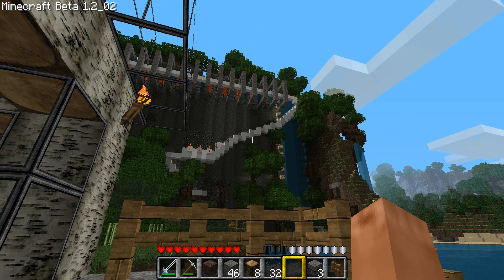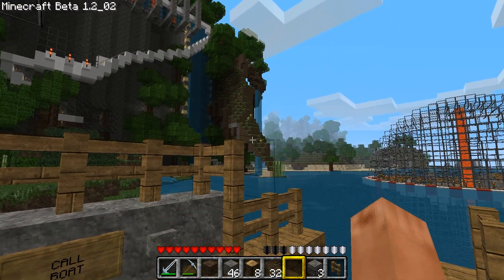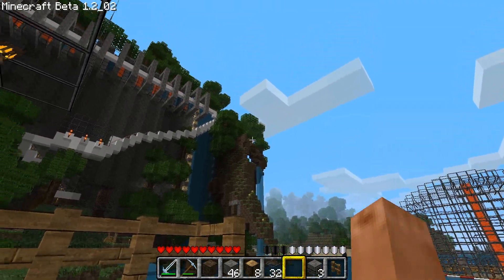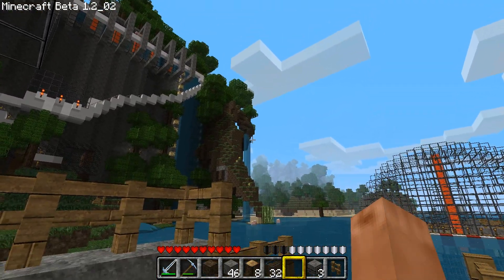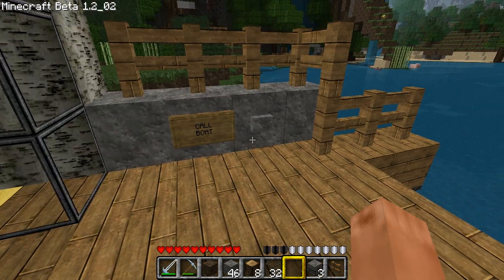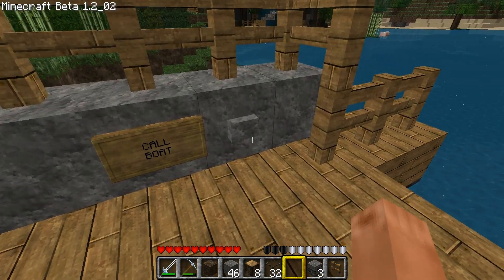Up there you can still see the monster trap and my arc-like terraforming project. And on the back side there's another thing I added — kind of a loop with a waterfall coming out of it and some lava in it. I'm gonna have a closer look at that for a second.